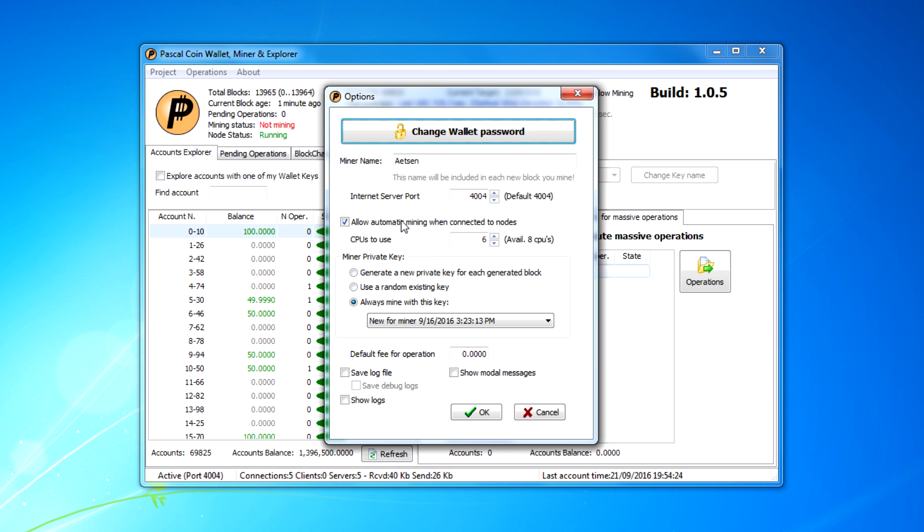This setting allows automatic mining when you get connected to nodes when you first load up. You can also set how many CPU cores you want to use. My CPU has eight cores but I generally just use about six of them. Here are your miner private key options — this is the key used for hashing when mining. You can set it to use a new private key for each generated block, use a random existing key, or always mine with one single key, which is what I usually do. It's just personal preference.